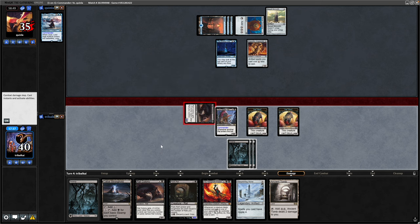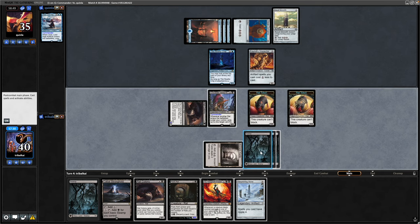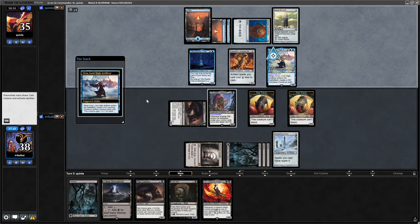Our opponent was going to take it. We missed out on four points of damage last turn, which hopefully isn't relevant. We'll take two to the Ancient Tomb into the artifact.